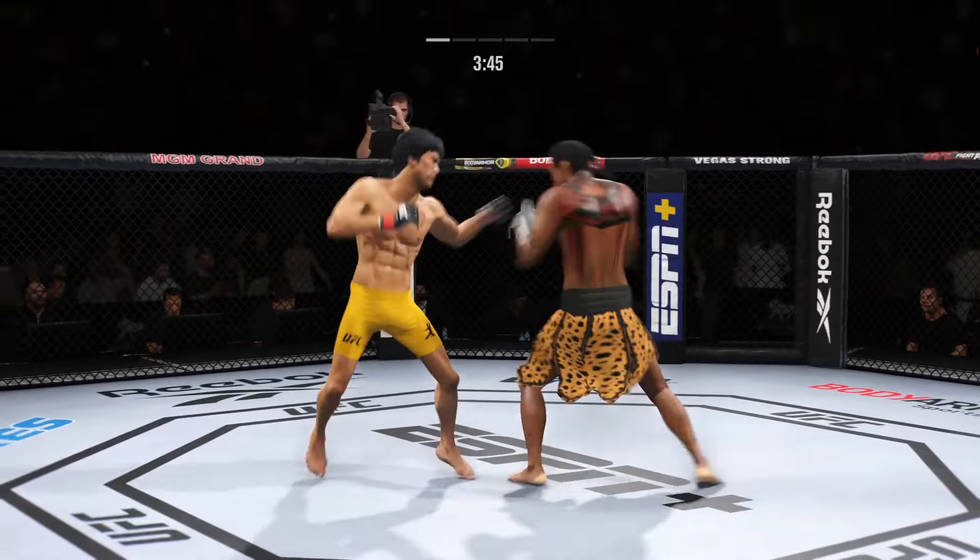That left hand found the target — found the target as it has on so many occasions tonight. He's throwing every part of himself into these big leg kicks, over and over landing these big body kicks. And he lands a punch there, pretty good connection. Great connection — he's in a great flow right now.